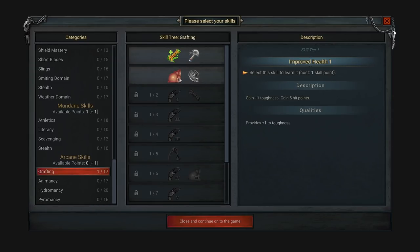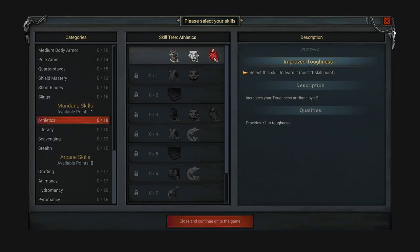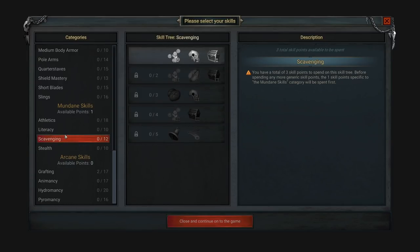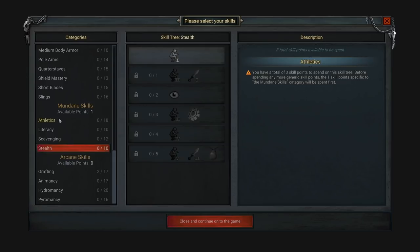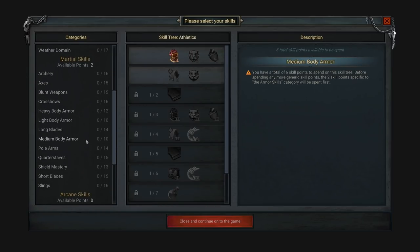This skill gives more toughness, this one more protection, and this one lets you butcher corpses to retrieve all body parts suitable for grafting. For mundane skills, I think we'll go with athletics for more strength. We've got literacy to read scrolls, stealth if we want to sneak around — but no, we're just going to go with some strength. We're going to go hack and slash, and then slap those slashes onto our body.